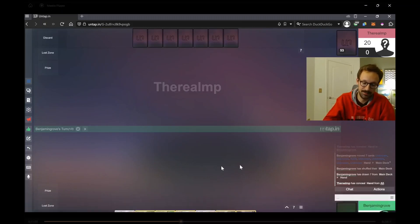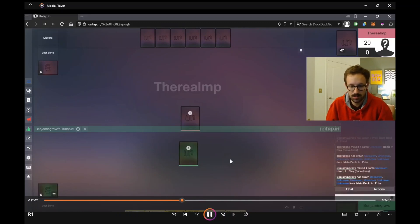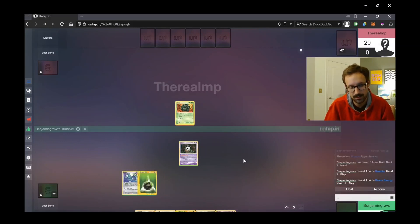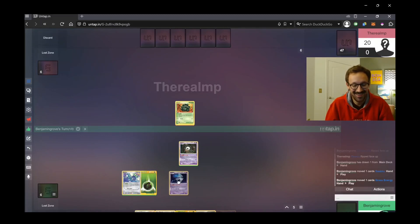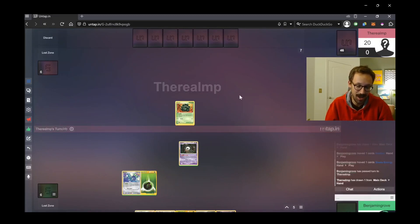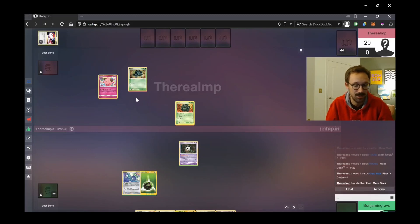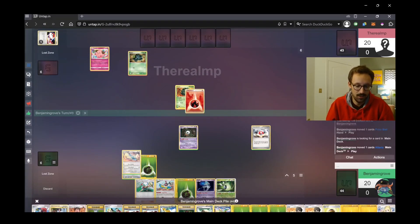Game two — both of us open with a couple mulligans. I start with Unknown Q, drop Return, and have a brief existential crisis wondering if he's going to have four points and somehow KO my guy — but I figure I have to just play like he doesn't have it, and thankfully he doesn't. I consider playing down the Azelf to have another guy but decide against it — that would be a throw. He just attaches, benches some guys, and Accel draws. I have the Poké Ball for Altaria.